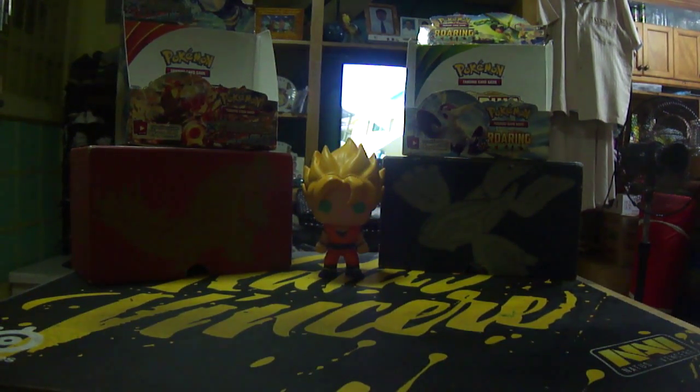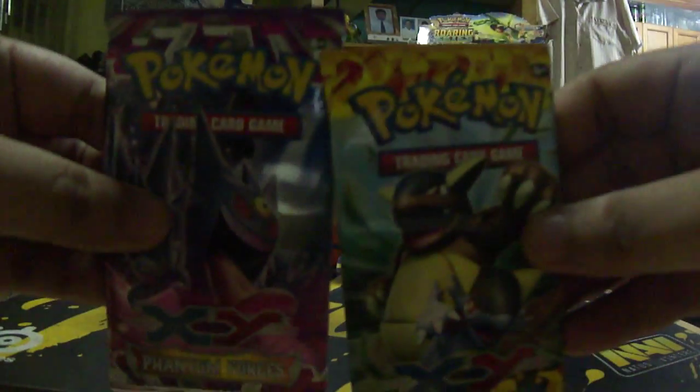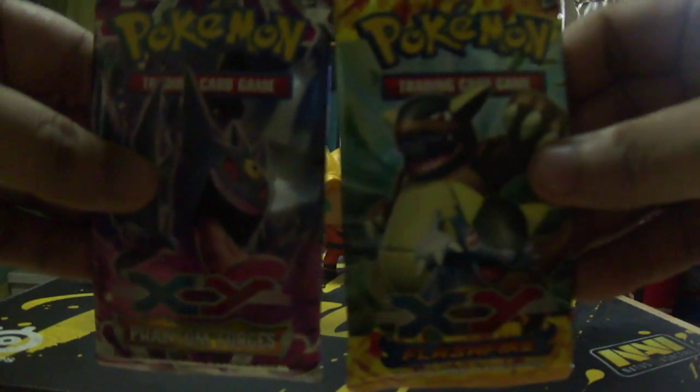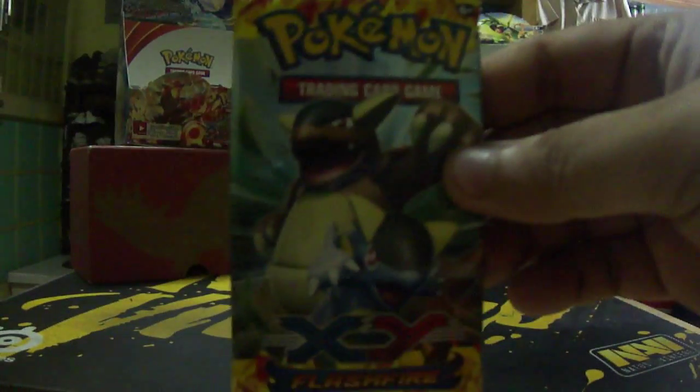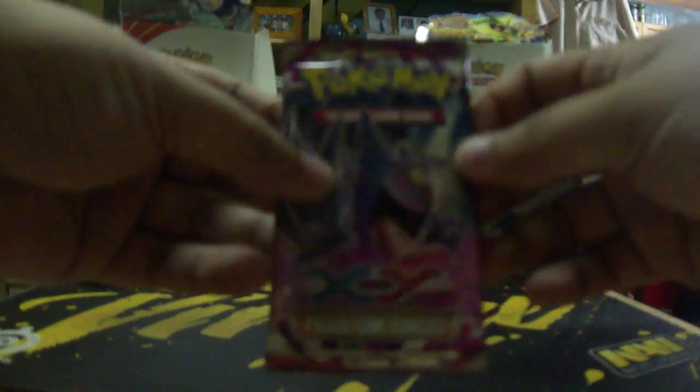Let's get to it. Tonight we are opening up one Phantom Forces booster pack and one Flash Fire booster pack. I'm hunting a Vs Seeker from the Phantom Forces pack and a Lysandre from the Flash Fire pack. Watch till the end — I hope we get some good pulls. I need all the feels for the Vs Seeker and Lysandre. So let's start with Phantom Forces, let's go!